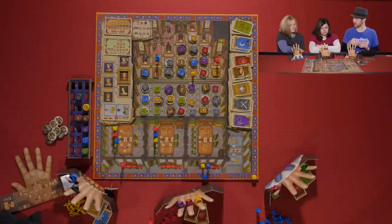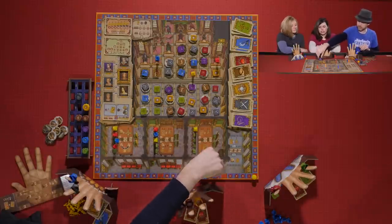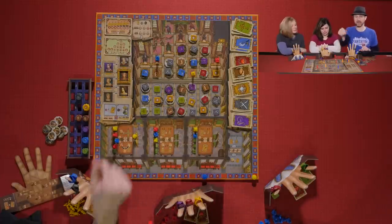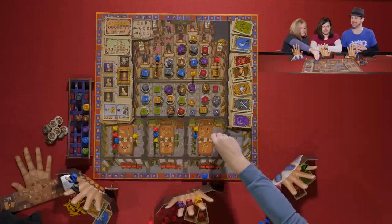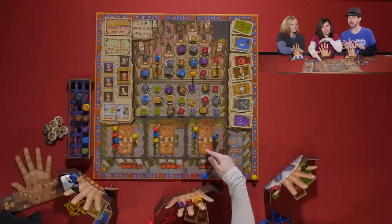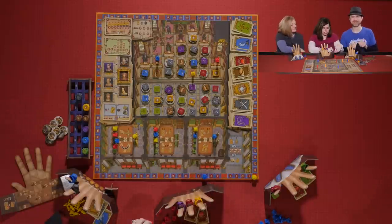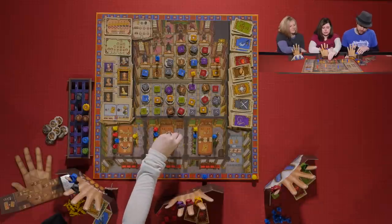Seats are placed first, then Lords. No one has been pushed out yet. Sarah is nice enough to place her Lord in a room that ensures it activates. If no Lord is placed in a room, those players can only take lesser actions. Kevin places his Lord to make sure another room activates.